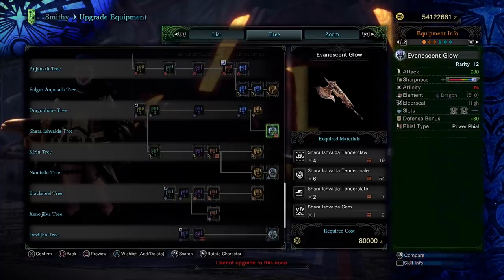Now, we don't know exact figures, but from all the many Shara hunts I've done so far, it feels like a Tender Plate is around a 1 in 4 to 1 in 5 chance of dropping from just a regular head break. This means getting two guaranteed plates per run is around 8 to 10 if not more times more efficient, and that's not even accounting for the fact that you have to get more quests.